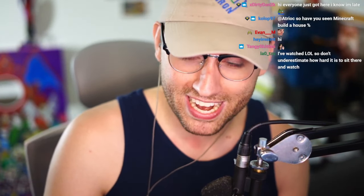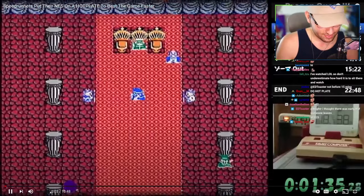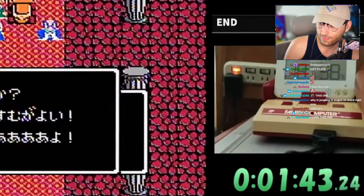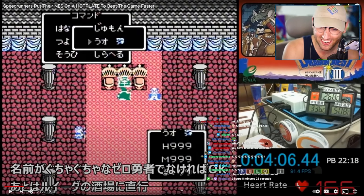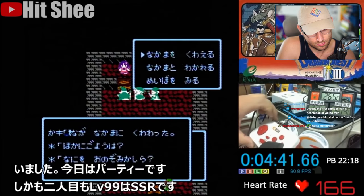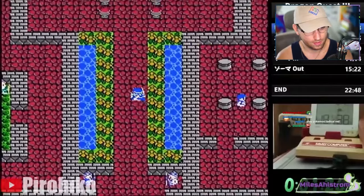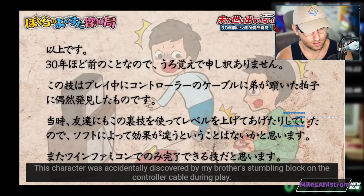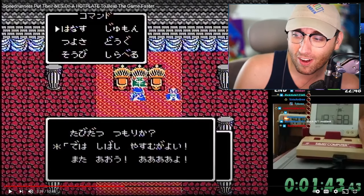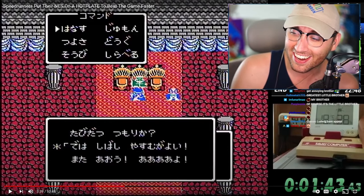Number two: the hot plate Dragon Quest speedrun. A hot plate. For 2020, Dragon Quest 3 for the NES was broken in the most unique way possible, with speedrunners putting their consoles on a hot plate to generate glitches that allowed them to complete the game faster. He's got three attempts going on his NES while it cooks. One player was messing around with his console when he entered the game with a max level character. When asked how he discovered this, the player replied that his younger brother kicked the console while he was playing, causing it to turn off, and when he rebooted, his character was max level.